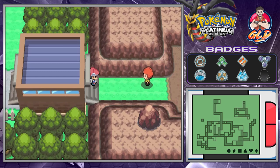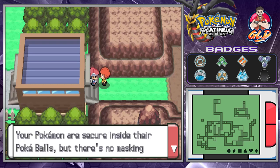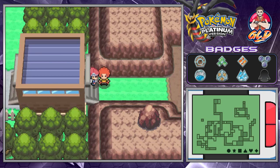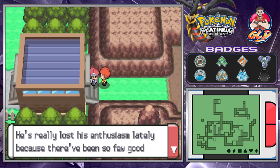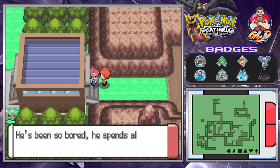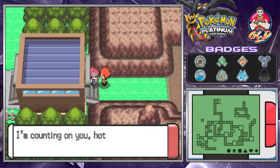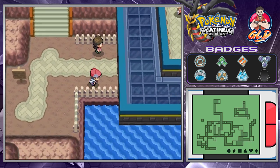As we exit this building, a guy with an afro stops us — it's Flint, one of the Pokemon League Elite Four. He says the gym leader Volkner has really lost his enthusiasm because there haven't been good challengers. Volkner has been bored renovating the gym, and then a blackout happened that didn't help his mood. Flint needs us to give him a battle that will reignite his passion for battling.